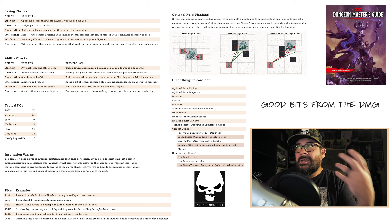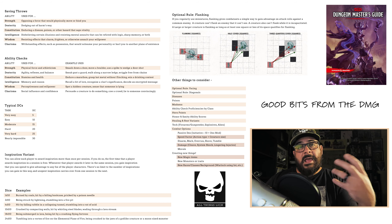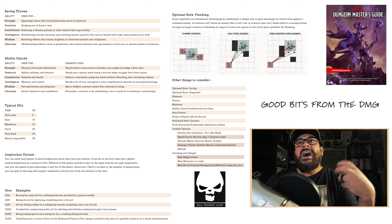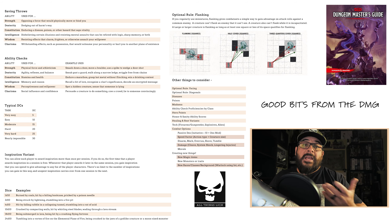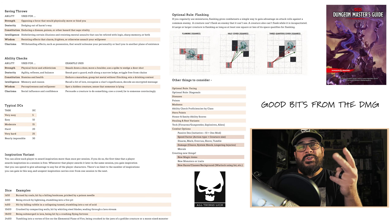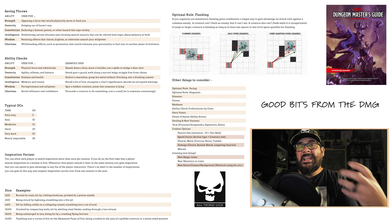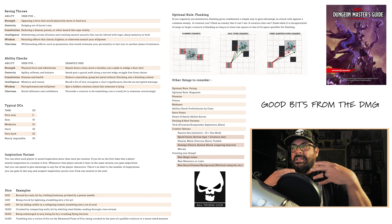The DMG gives options for making ability checks and proficiencies work by class — essentially getting rid of the skill list entirely, so a barbarian is proficient in any check relying on strength. There are also hero points — roughly five uses that let you add a D6 to a D20 roll, allowing characters to be a little more heroic. Additionally, there are options for two new abilities, number seven and eight — Honor and Sanity — and how they might play into your interaction with the world and NPCs.